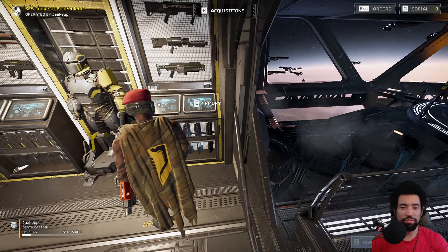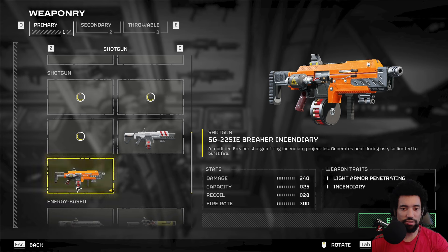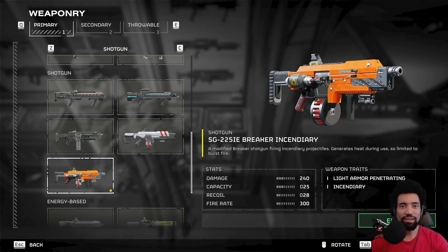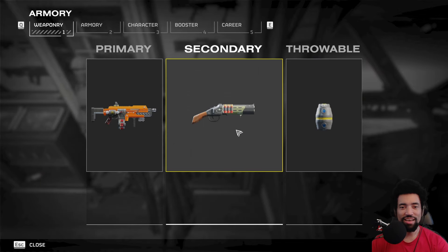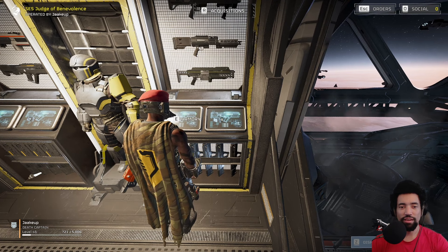What's going on YouTube and welcome back to another episode of Helldivers 2. Today we are going to be working with the Incendiary Breaker Shotgun. You guys really let me know that this is the best gun against Terminids, so I'm going to be using that, as well as the Bushwhacker, the Assault Off, and an Impact Grenade.